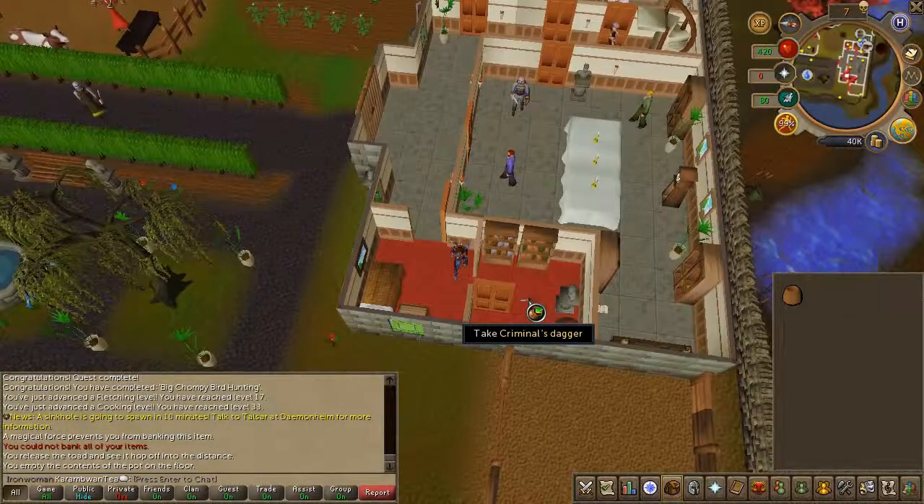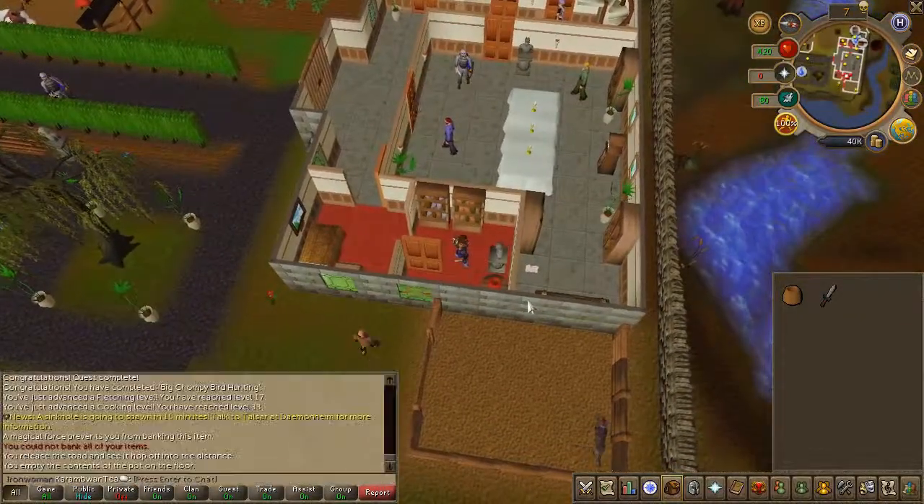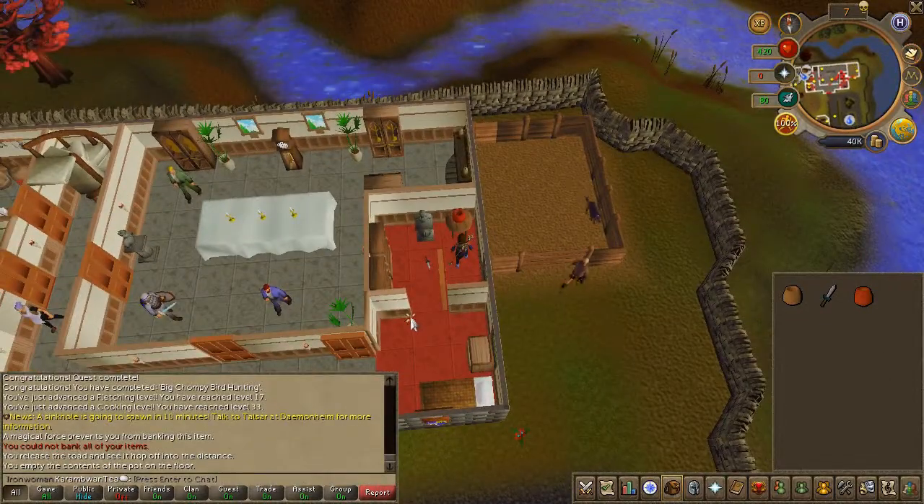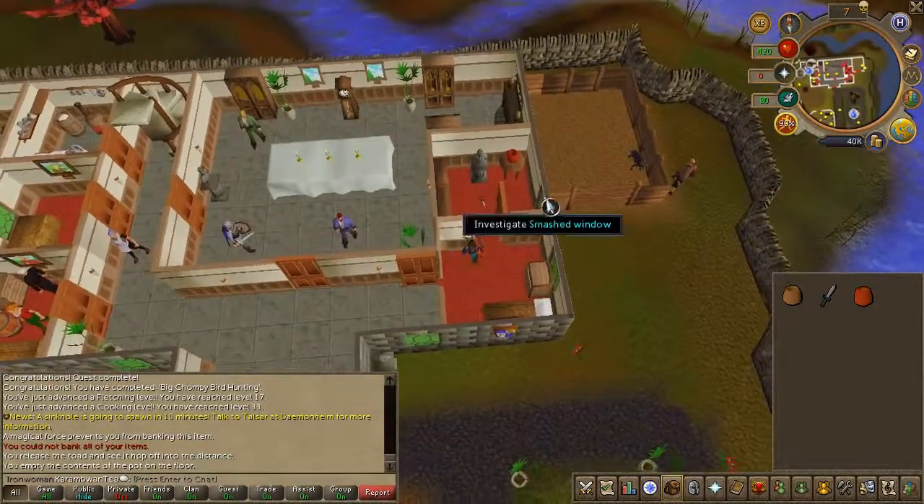You'll see a dagger on the floor — take it, then take the pungent pot. Right-click the window and choose to investigate.